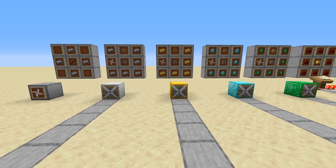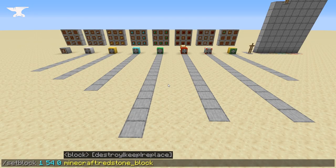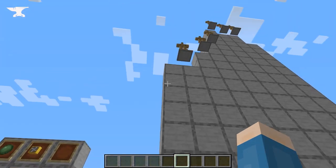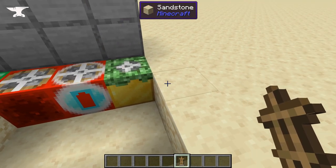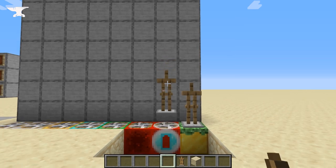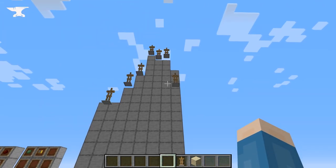The Fans mod adds four basic fans starting from iron and working up to emerald, each getting more powerful as you go — plus a redstone fan, a configurable fan, and a sticky fan. The only fan that requires a power source to run is the redstone fan, and they're all pretty fairly priced. The iron fan isn't powerful enough by itself to actually lift players, but if you pair two together, it can get the job done. The sticky fan won't lift or push anything that's touching it, so you can walk on it without getting lifted up. The configurable fan has a battery picture on the side that lights up the more you right-click, showing how much power you've given it — and that's all you have to do.